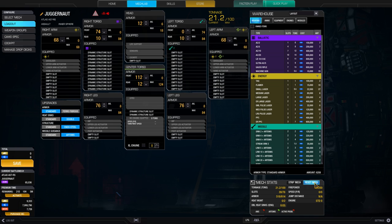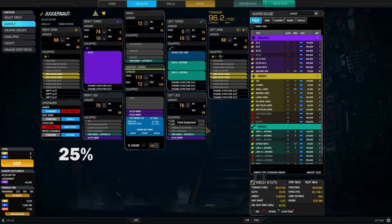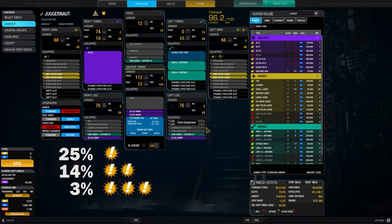Now my Atlas has some equipment in its critical slots. The first question is: what do you need to deal critical damage? Of course you need to remove the enemy's armor first. Every weapon has a chance to deal critical damage — every single one. The base chance is 25% to deal one critical hit, 14% chance to deal 2, and a 3% chance to deal 3 critical hits whenever the weapon hits a component with no armor. So there is actually a 42% chance to deal at least one critical hit, which is quite a big number.